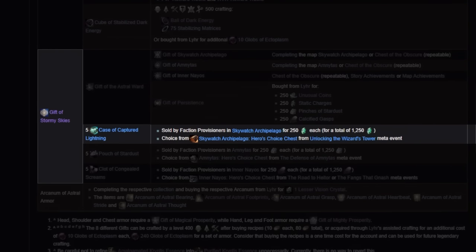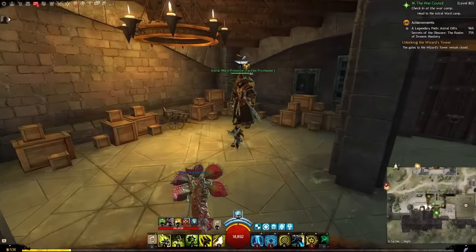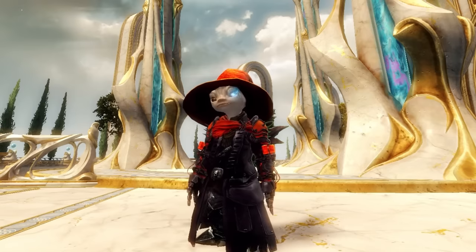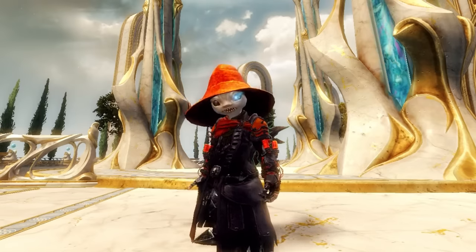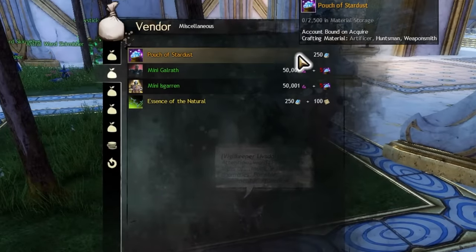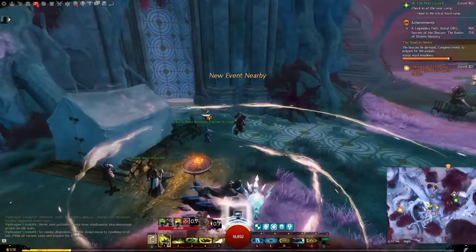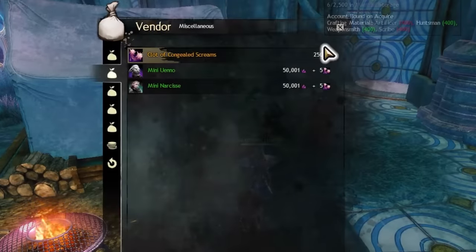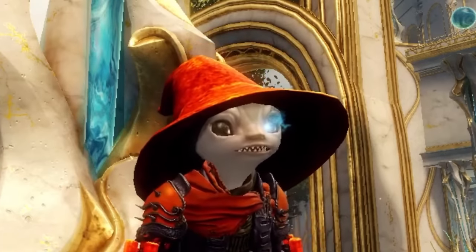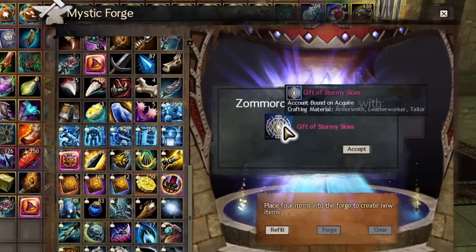Next, we need five cases of captured lightning. When you complete the meta in Skywatch, you can choose a case of captured lightning as your reward, or spend 250 static charges to buy one from a faction provisioner in Skywatch. Five pouches of Stardust — optional reward from the Amnetus meta, or purchased for 250 pinches of Stardust from a faction provisioner in Amnetus. Five clots of congealed screams — optional reward from the Inner Neos meta, or purchased for 250 calcified gasps from a faction provisioner in Neos. I basically got all of these through parked alts over time. Combine the Gift of the Astral Ward with the five cases of captured lightning, pouches of Stardust, and clots of congealed screams to make the Gift of Stormy Skies in the Mystic Forge.